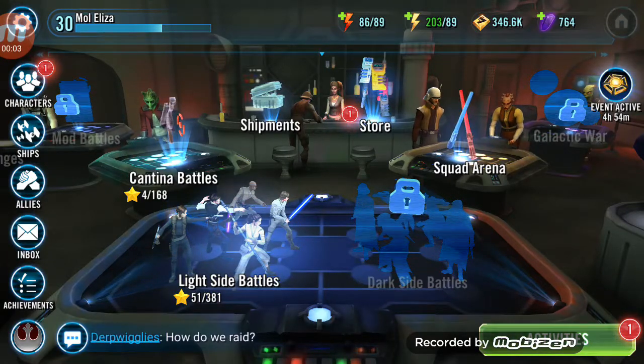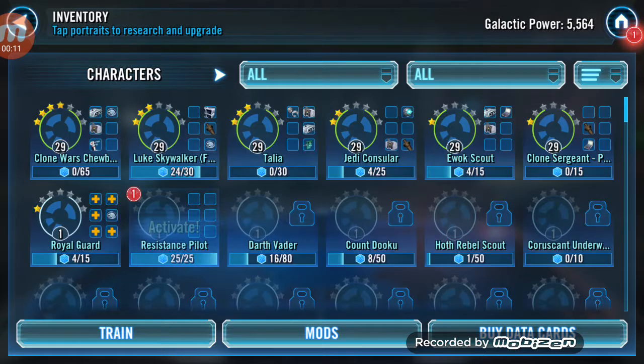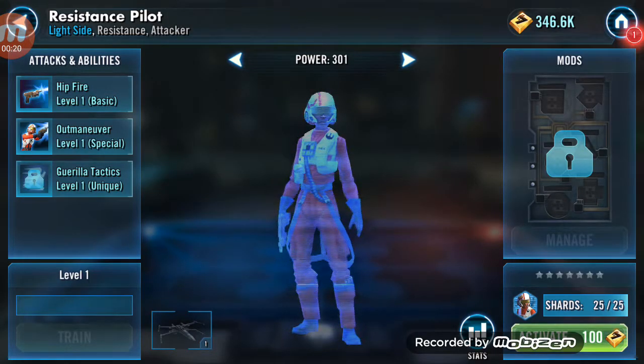Welcome back guys to another episode of Star Wars Heroes, where since last episode we have done a lot. The first thing that we have done is that we unlocked a new person. Now this person is on the light side, so we have another light side person, which is a resistance pilot.